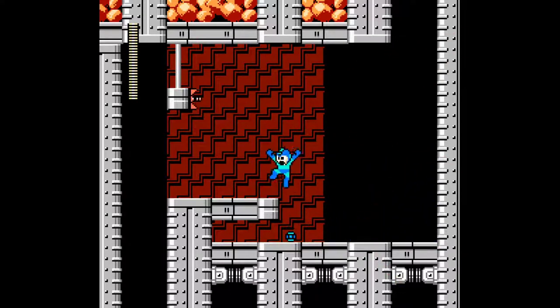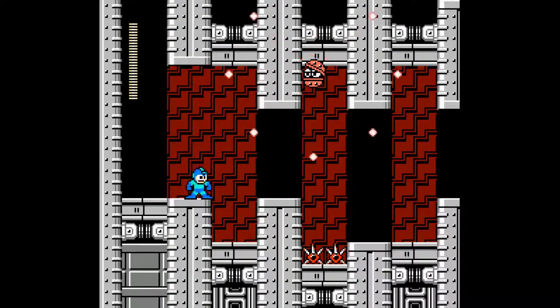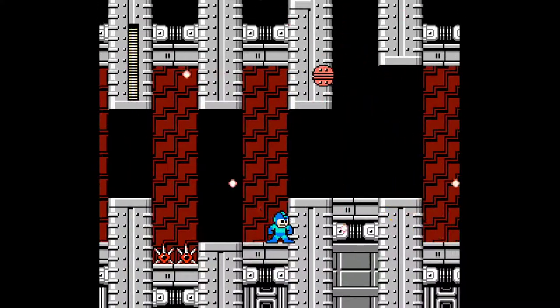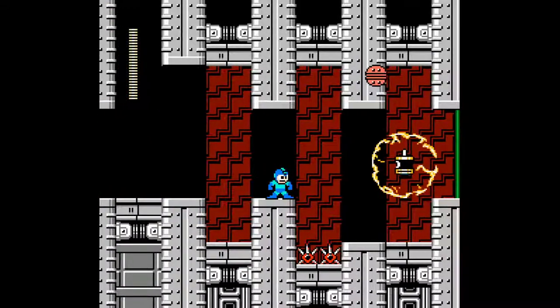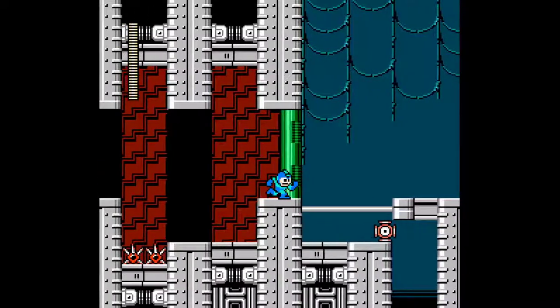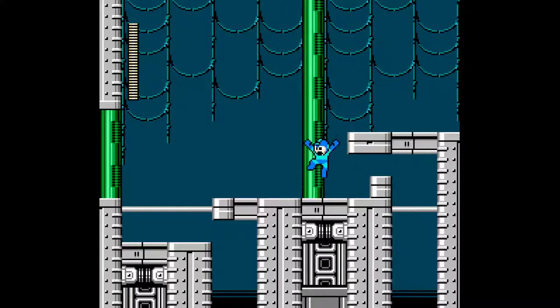Look at this background here — he's used the Megamaker level editor to black out parts, which makes for some great effect. I do recognize this though; I believe he's used it in one of his update videos. Very nice tile variation and mixing things up.